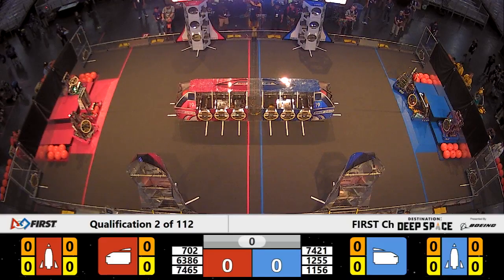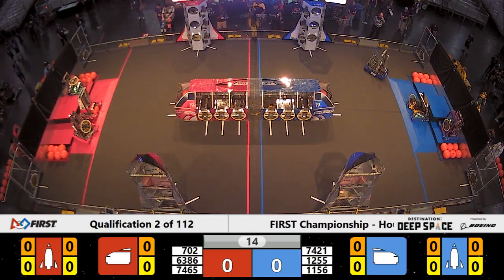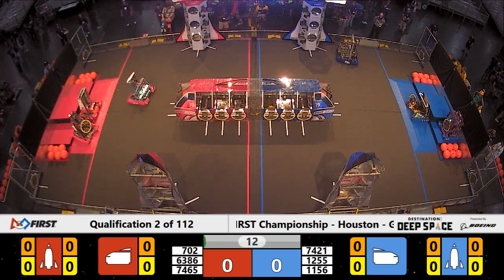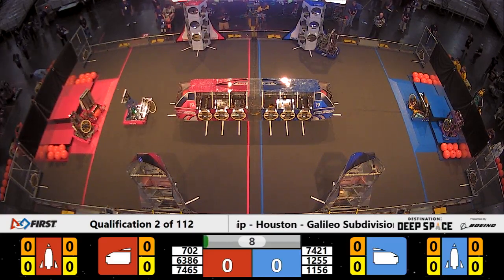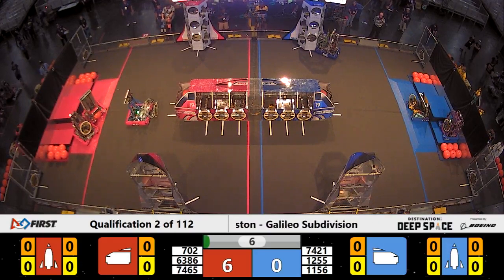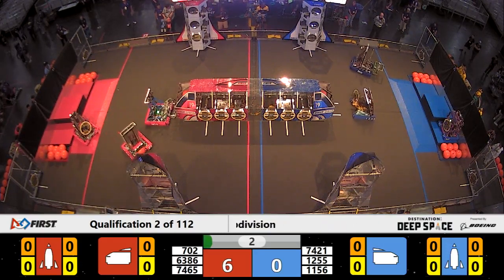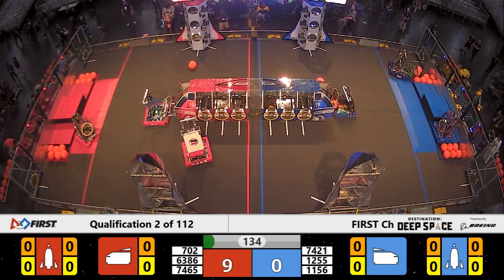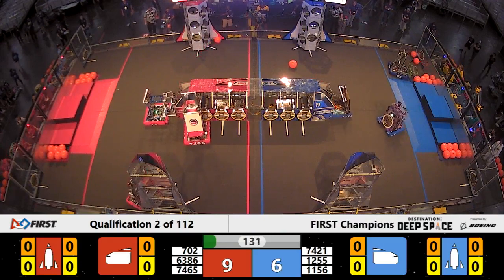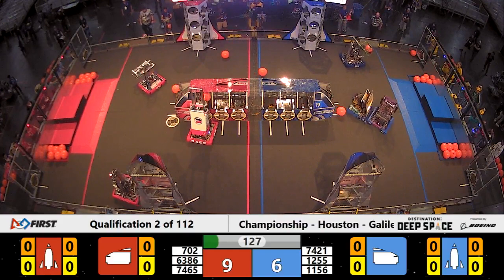Basic scores between the lines: three, two, one, go! Qualification match number two now underway. Looks like one robot each side of the field moving. See if the other two can make it past the HAB zone line for some extra points for their three-team alliance. Looks like the Red Alliance will ultimately have two of their robots moving past that line, giving them a very early, very small lead.